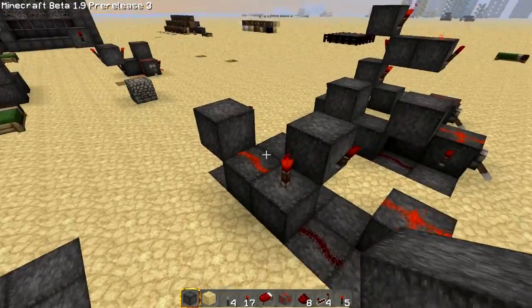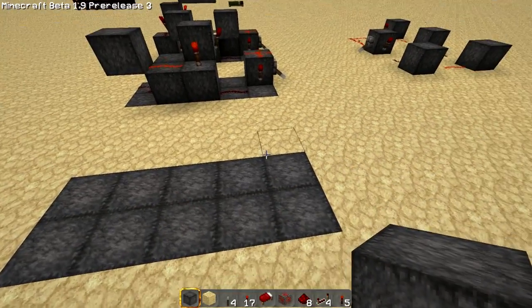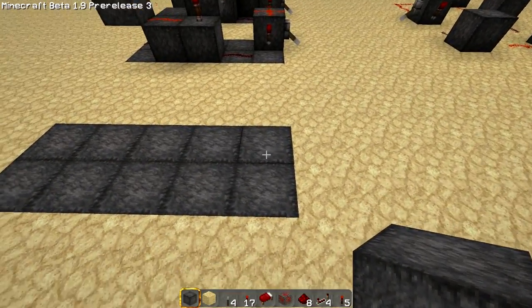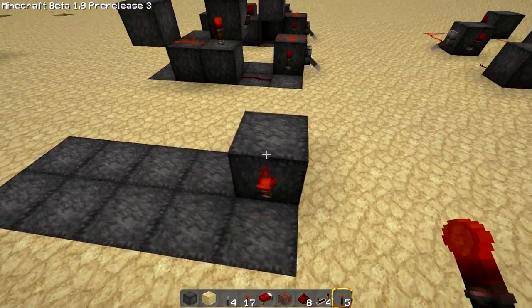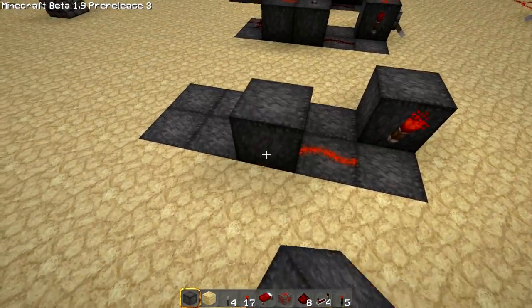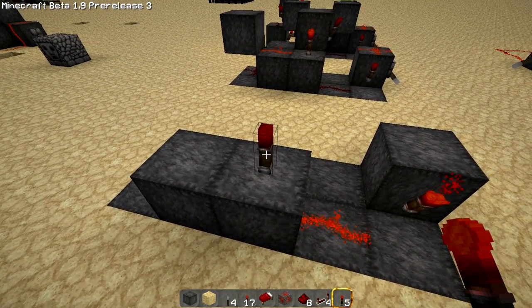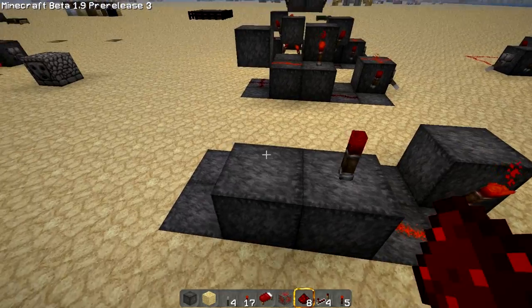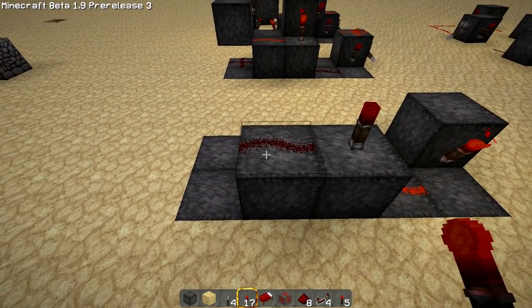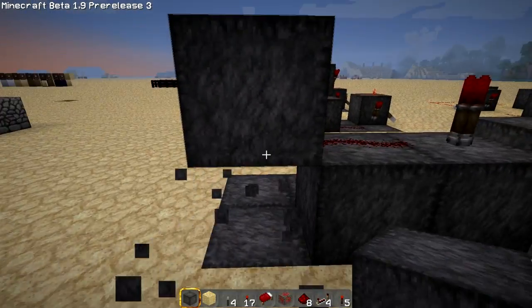Each one of these uses redstone and redstone torches — five redstone torches approximately. So you want to put a block here, a torch, and a piece of redstone. Then you want to put two blocks, put a redstone torch on top of there, and a piece of redstone right there. You want to build this up too, but knock out the bottom one.